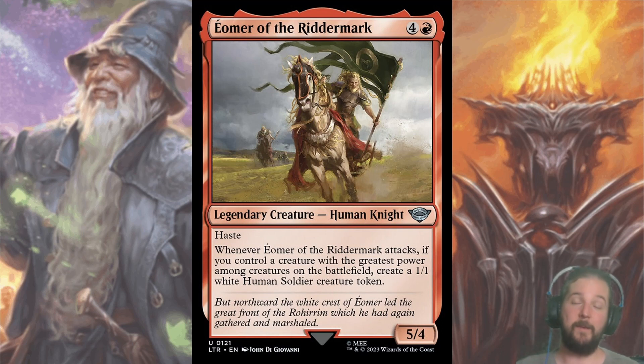Eomir of the Riddermark is one of the amazing five drops I was talking about when I said you want to play 17 lands. For four and a red, you get a 5/4 with haste that creates a 1/1 as long as you control a creature with the greatest power. It's okay to tie for that, so your opponent would need a 6-power creature by turn five. Chimney Rabble — a 3/3 haste that spawned a 1/1 for four — was a top common in Phyrexia: All Will Be One. Being able to pressure your opponent while also creating a chump blocker is such a huge swing. My Flawless Trophy was lucky enough to have two of these, but these are usually gone by pick three.